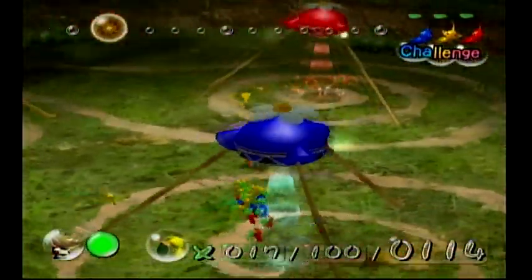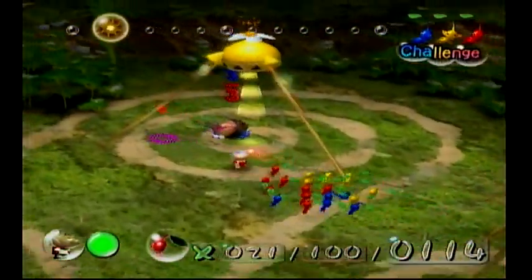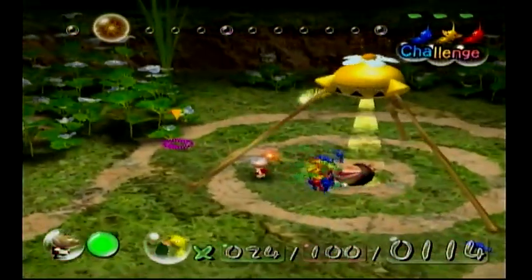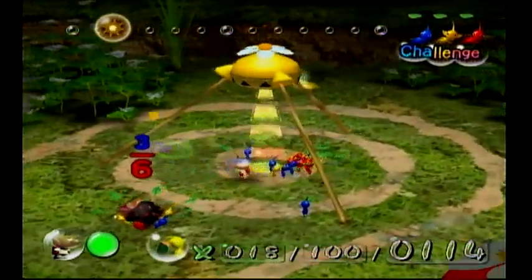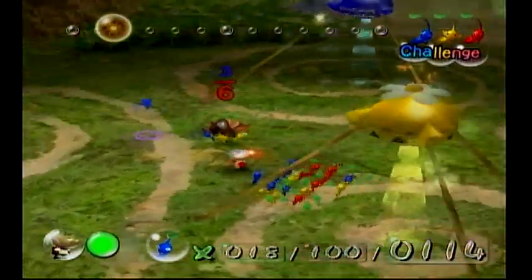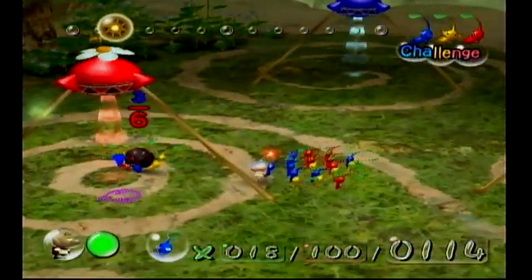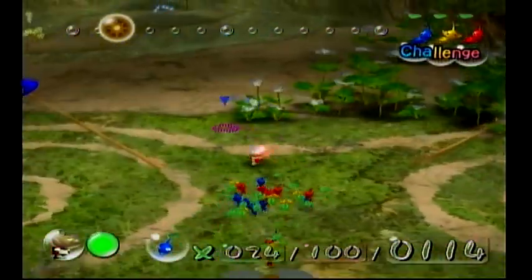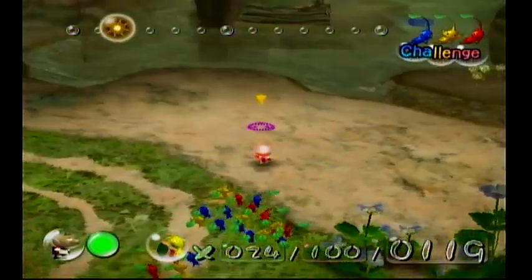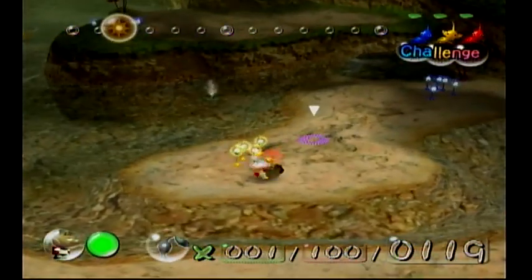The only reason to care about what color gets what is the pellets. I was trying to give that to the yellows, but swarming is awkward in this game. I was only doing that because it was closer to the yellow onion — I thought it would be a little faster. Anyway, let me go pluck more Pikmin.